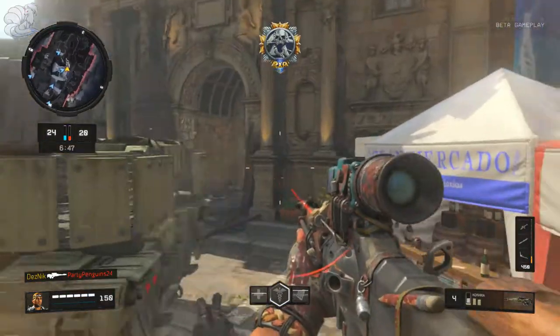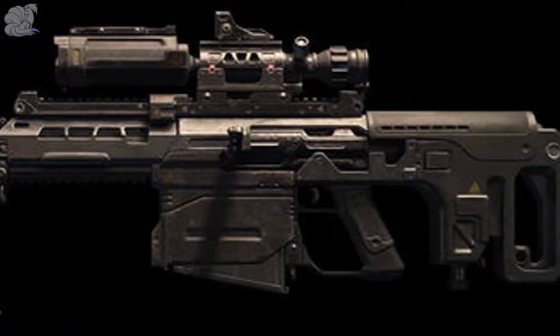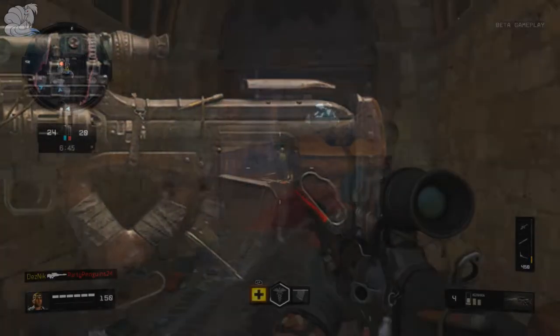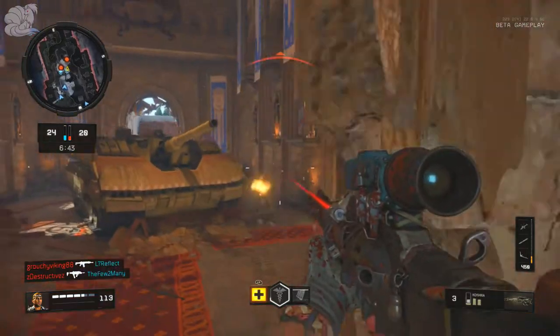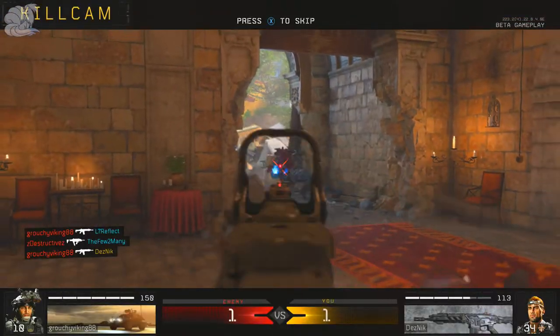For snipers, you obviously had the two main ones — the Paladin and the Koshka. Everybody gravitated towards the Koshka because it was similar to a Ballista, while people who liked the Paladin felt it was similar to a DSR. I'm going to dodge secondaries, equipment, wildcards, and all that to keep the video a little shorter.